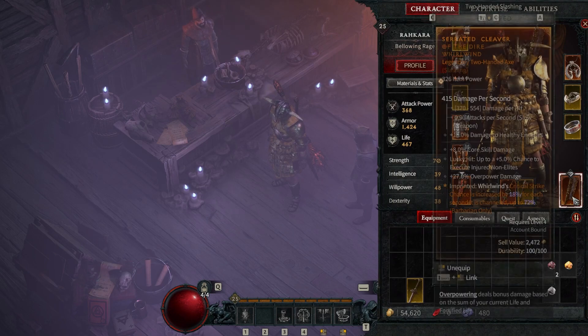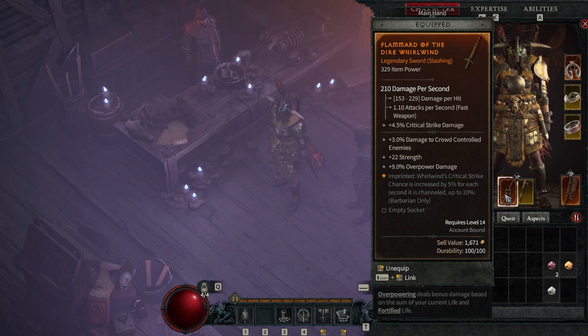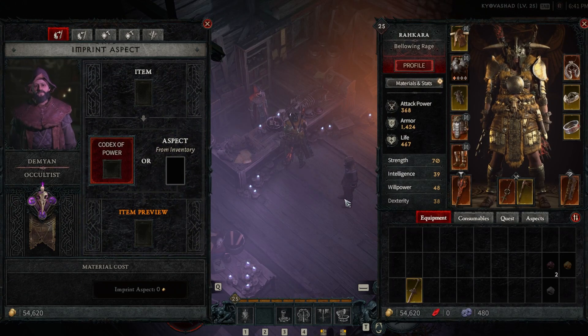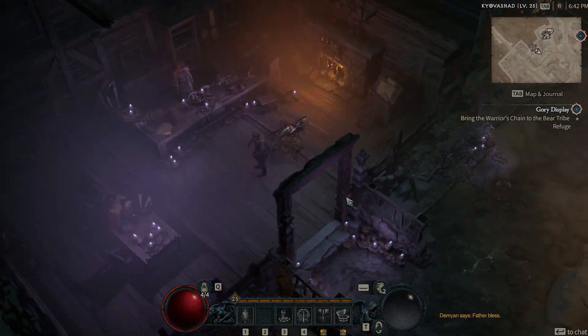One thing to note: it seems like one of these bonuses is activated and the other isn't. It looks like you can't put the same bonus on different items, since the duplicate doesn't seem to activate. Good to learn! But that's how you extract and imprint aspects to make new legendary items. The more items you find, the more aspects you collect and the more you can enhance your builds. Thanks for watching — see ya!